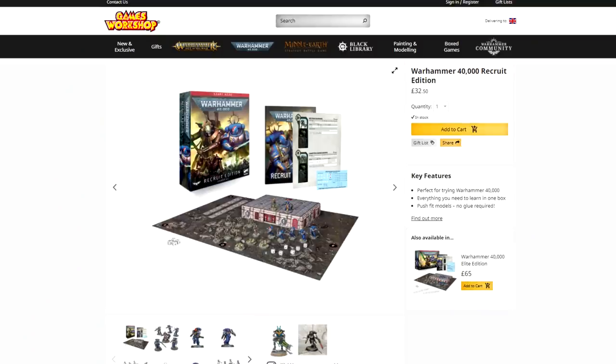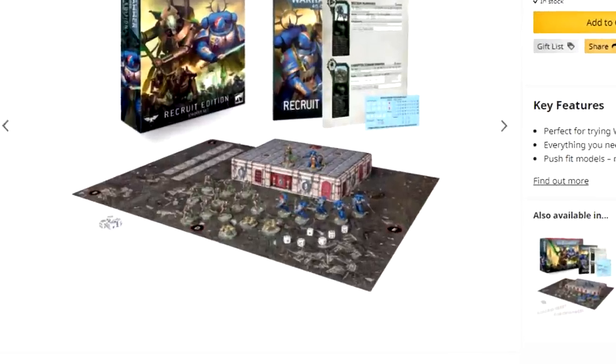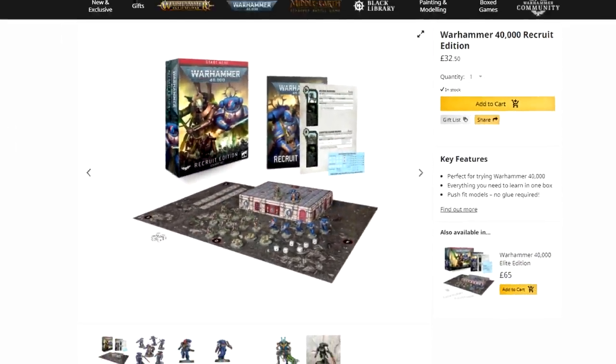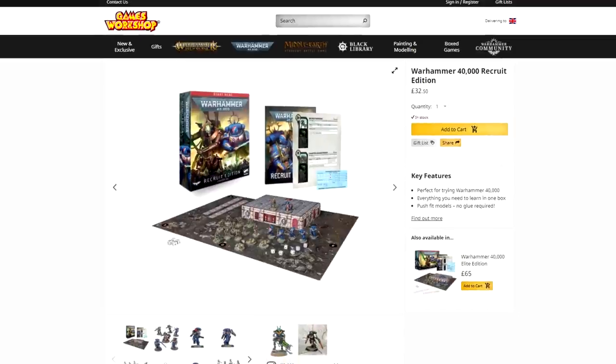The problem is the price point of 28 pounds is kind of ludicrous, primarily when you compare it to the recruit edition starter set. At 32 pounds 50 - just 4 pounds 50 more - you not only get the Necrons and scarabs from the warrior box, but also a Necron Overlord HQ, an assault intercessor squad for marines, a Bladeguard Primaris lieutenant, dice, measures, double-sided mats, and stat sheets.